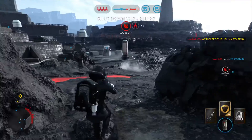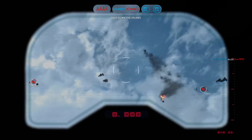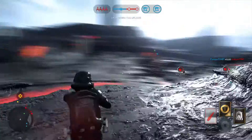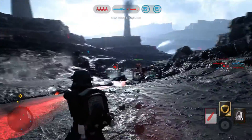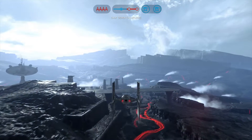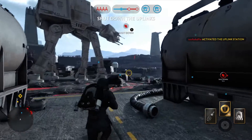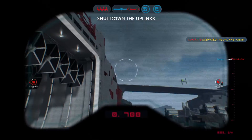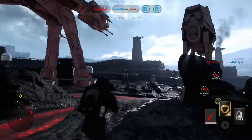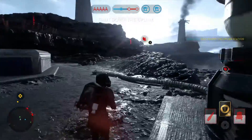Scanners indicate the rebels have activated an uplink station. Y-Wing is locked on to our AT-AT. Omega Group, what's your status? Need air support. Rebel forces have triggered the uplink station. In order to protect our walkers, you must deactivate it. Enemy uplink deactivated.